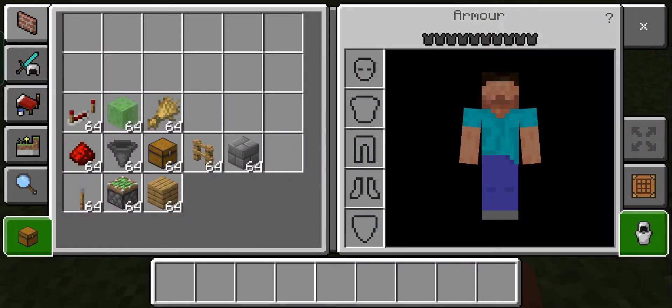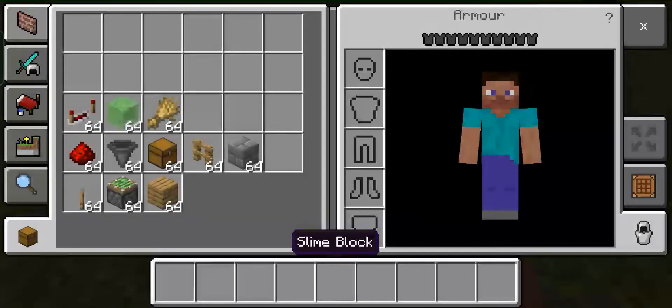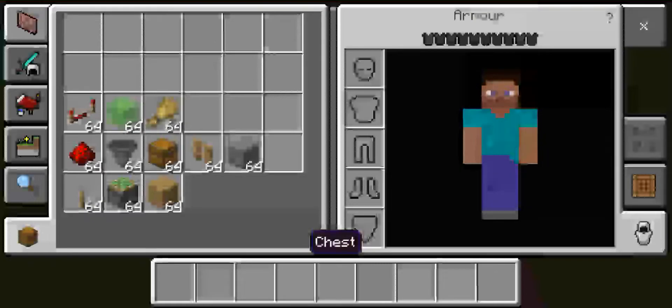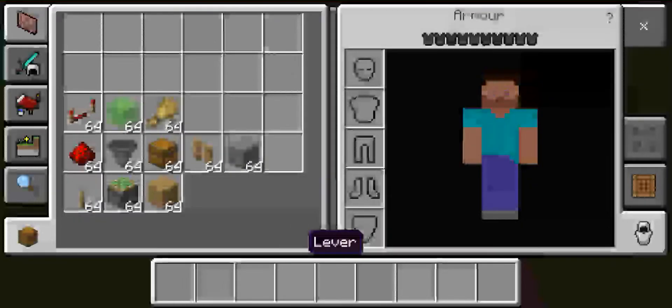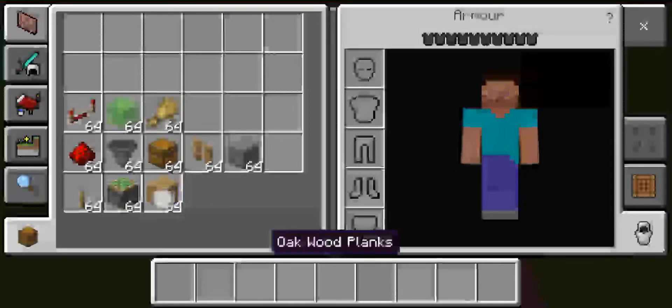So these are the first things that you will need: repeaters, slime blocks, wheat, redstone dust, hopper, chest, fences, stone brick, lever, sticky pistons, and any random block.